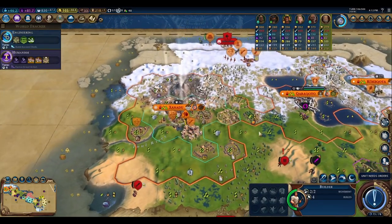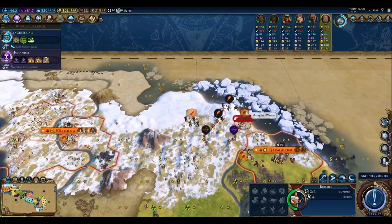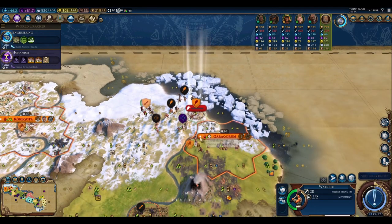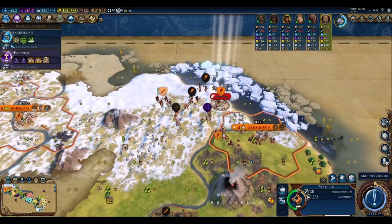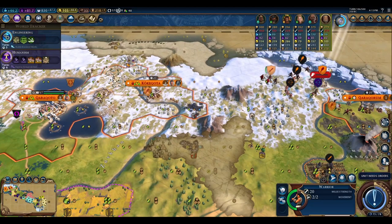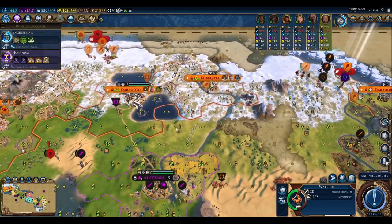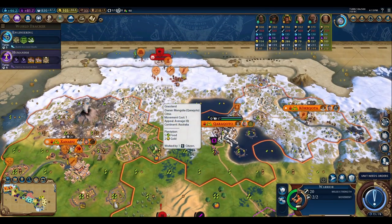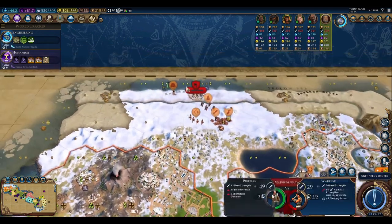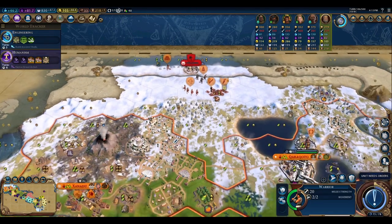If you want to convert a Barbarian camp to a city state, what you want to do is park a low-value unit on top of that camp while you continue to contribute to it. Then it won't get dispersed by the AI and you can continue to contribute towards their city state. If you don't do that, you're going to lose that camp to an AI just dispersing it. The AI seems to be able to just run in as if Barbarian Clans isn't on and immediately disperse the camp. The way it works now is if you do go into a camp, you have to spend an extra turn dispersing it, as opposed to how it worked without Barbarian Clans mode on.